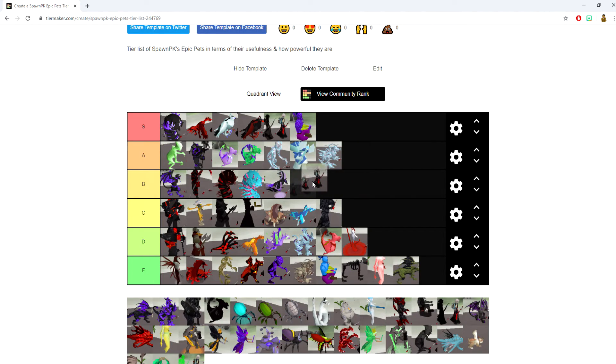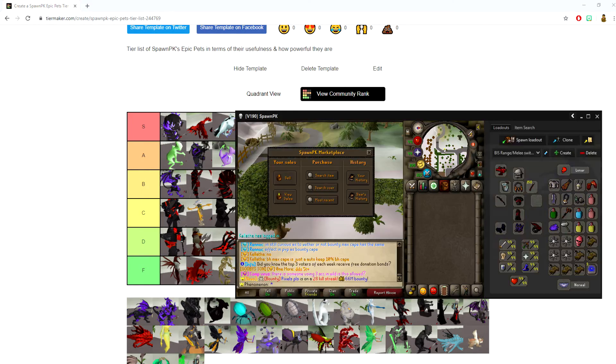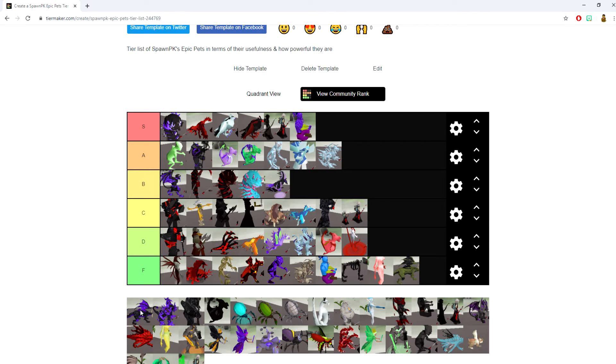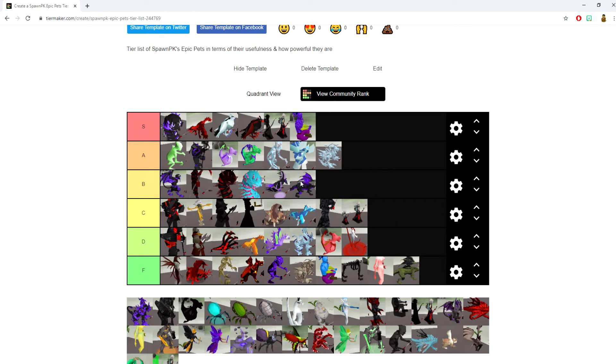The Mini-Me pet soaks some damage and gives you some defense. Going into C tier. The Mystic Dragon pet is wild — your spells ignore 35% of enemy magic defense and have a 25% chance to ignore magic protection prayer. This pet is pretty badass. Going straight into the B tier category.